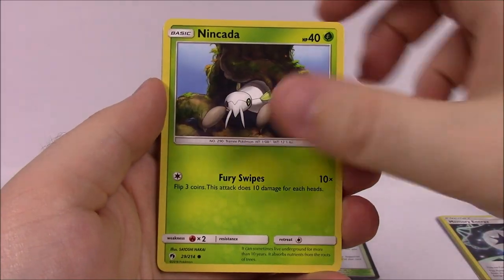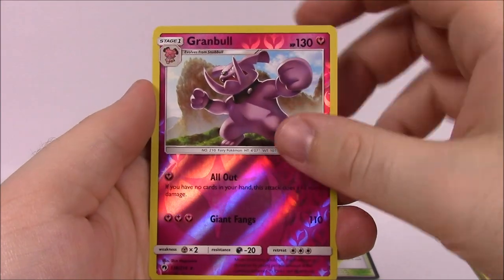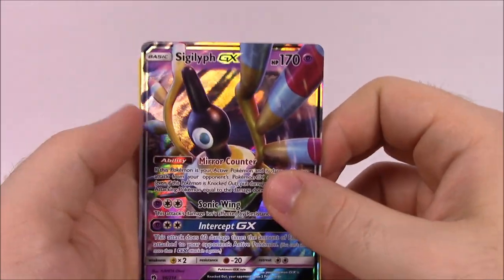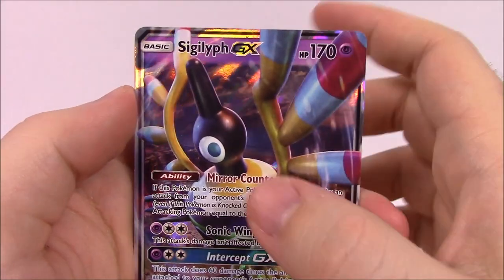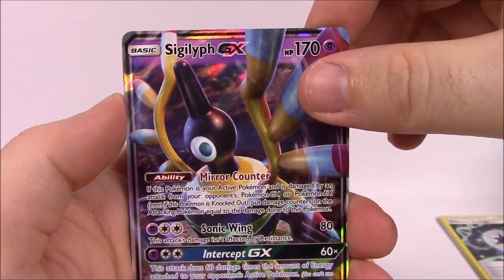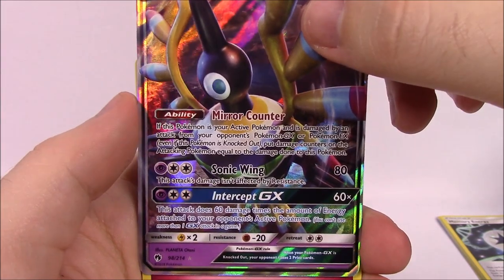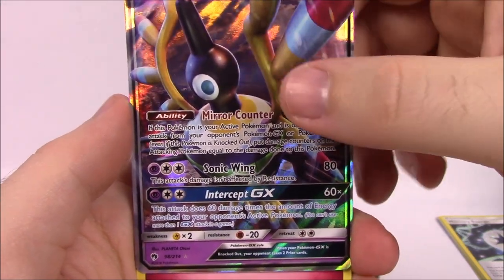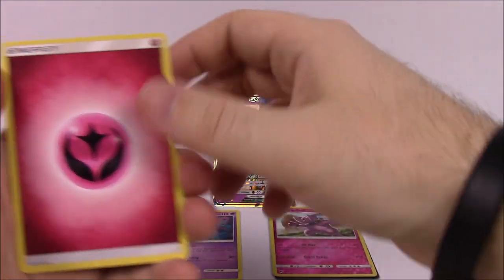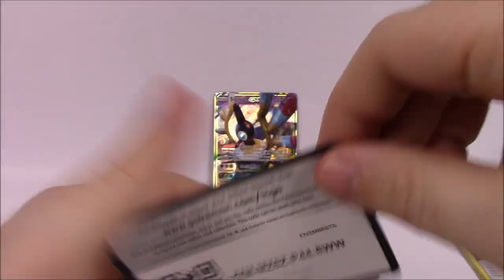Next up we've got Larvitar, Tangela, Nincada, Chinchou, Marill — I like these artworks a lot. Then we've got a Reverse Hollow Granbull, which looks really cool. And then we got our first GX card — a Sigilyph GX. I don't know exactly how to say that, but it looks super cool. It's got 170 HP, ability of Mirror Encounter, Sonic Wing, and the GX move of Intercept. That is awesome. Then we've got a Fairy Energy, Heracross, Pinsir, another Memory Energy, and the code.